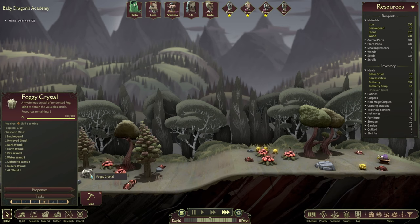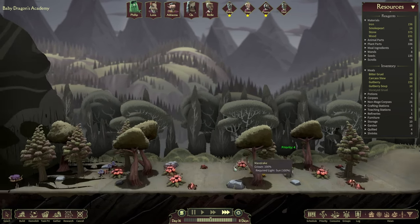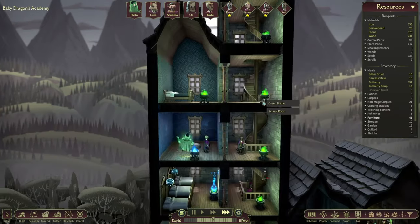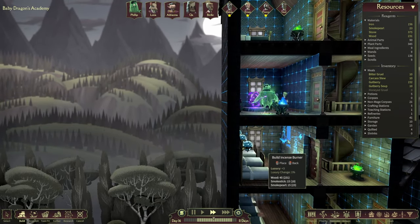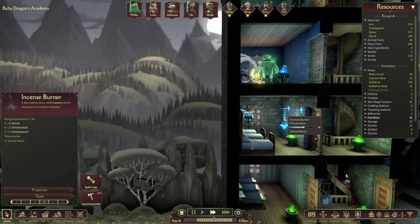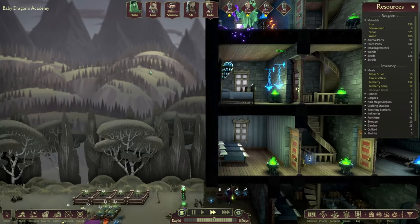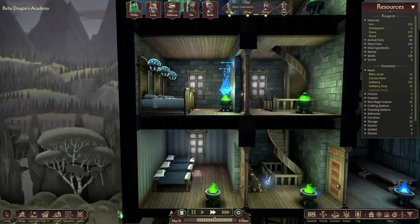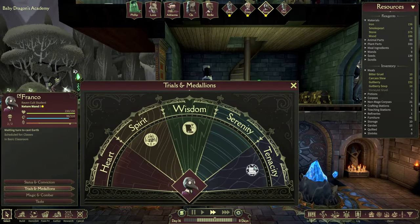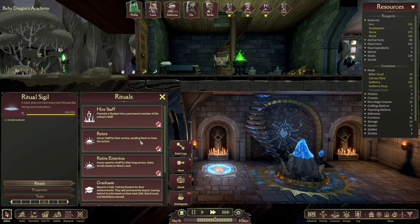We'll harvest a few of those ones, and where else can we - foggy crystal. Okay, you're interesting - let's harvest this a few times as well. Can we build another one? Maybe a little bit high priority. Okay, here we go - number four, get this one done as well.